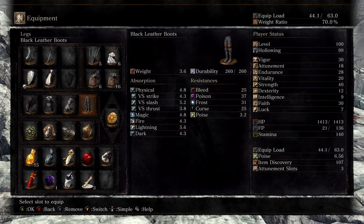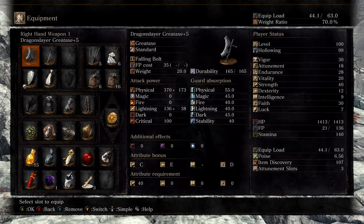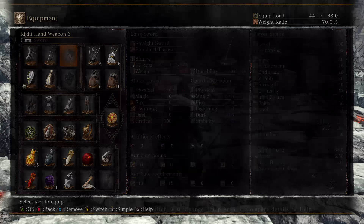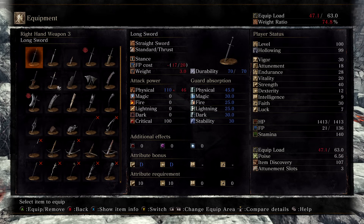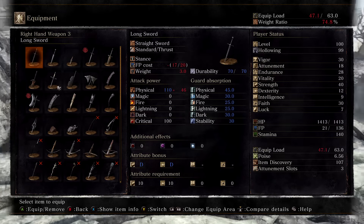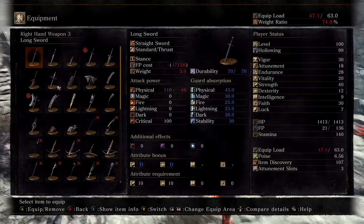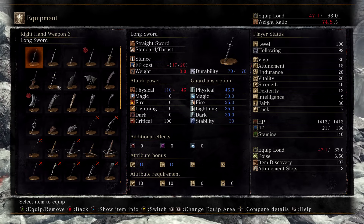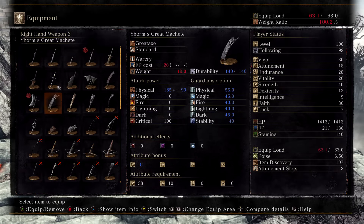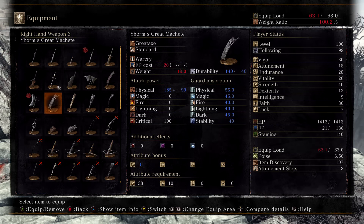One thing I should mention about this build is that both of these weapons do require you to get pretty far in the game in order to unlock them, so for the majority of the game you're not going to have access to both of these cool weapons. What you can do, since you start out with the Knight Class, is you're going to have the Long Sword as your starting weapon — this is actually a really good weapon to use early in the game, as long as you put the Lightning Gem on it. And there's also an Ultra Greatsword called the Zweihander, which is another viable weapon you can use early on, as long as you infuse it with the Lightning Gem.